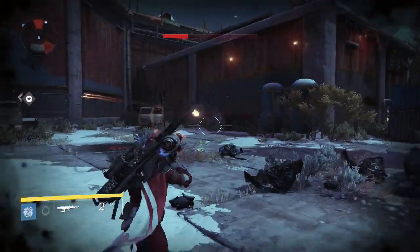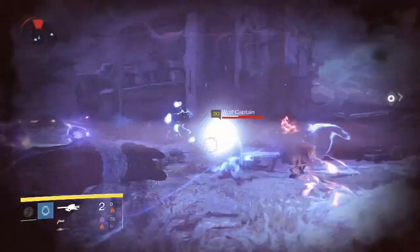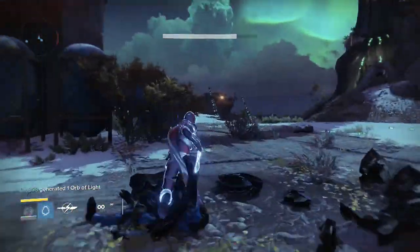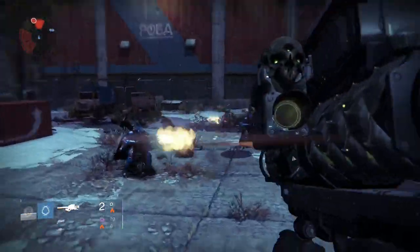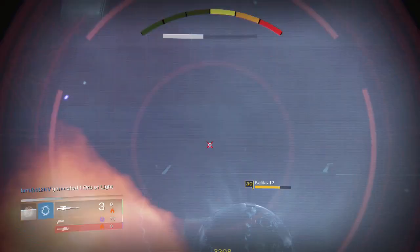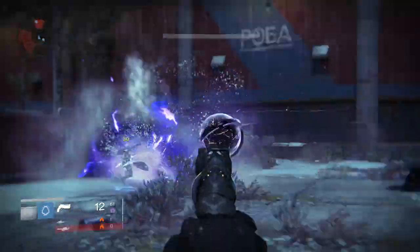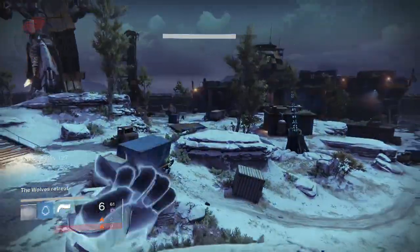These events are pretty similar to the Blades of Crota events they implemented right before the Dark Below DLC came out. You can see these House of Wolves guys on patrols on Venus, Earth, and the Moon. Those three locations — these events happen every so often. It's better than Blades of Crota because at the end you can get some cool rewards, and you can even farm the rewards multiple times in a single run. All you need to do is leave the area and come back, and you can grab the chest again — as many times as you can within the time limit. You have about a 1 minute 30 second window to gain access to the chest.